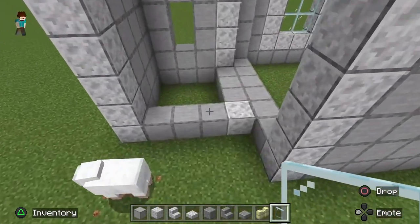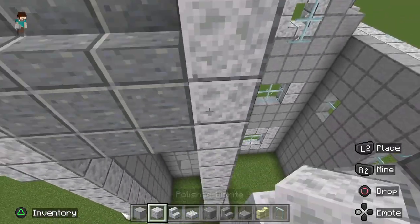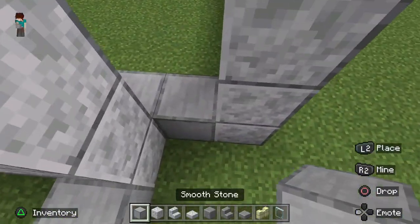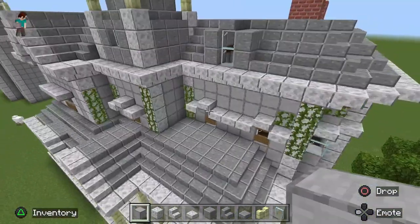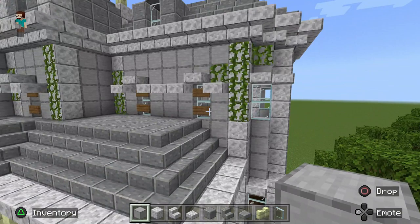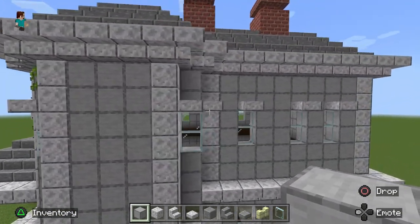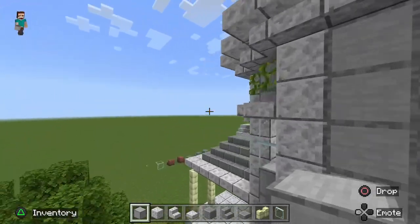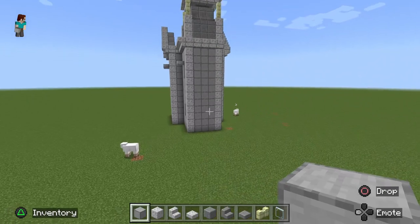Now we're pretty much ready to get started on the side wing of the house. The side wing is going to be nine blocks wide, with one block inset diagonally, then five blocks wide after that, with another diagonal block after that. It sounds complicated but we'll be fine. Start three blocks in from the outside of the tower.